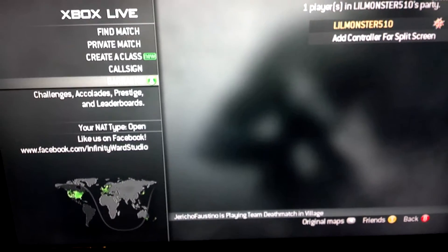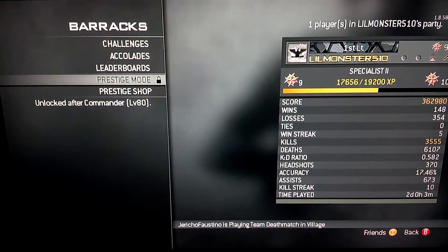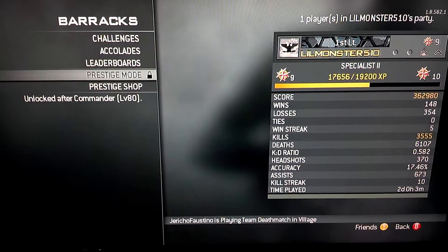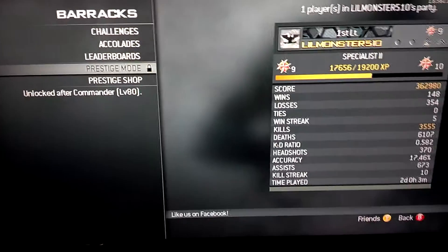You go to Barracks and scroll all the way down to Prestige Mode. When you hit that — when you hit level 80 — hit that, everything starts, you hear a gunshot go,